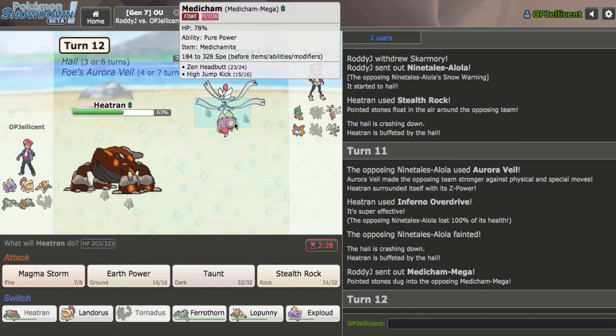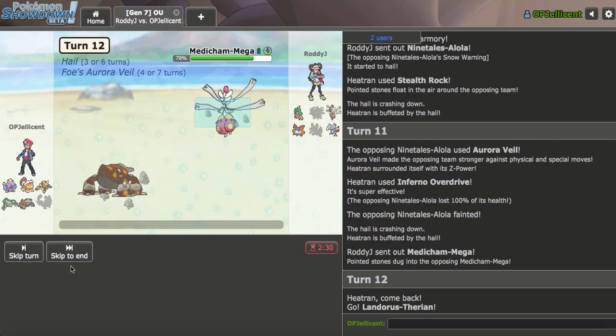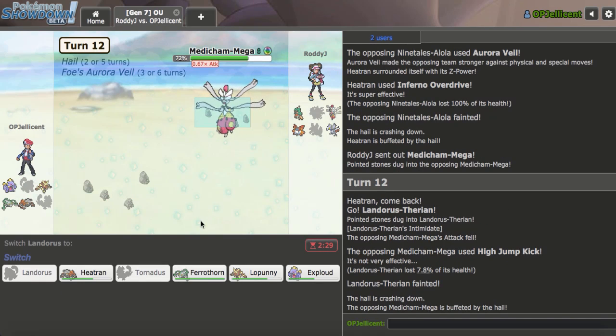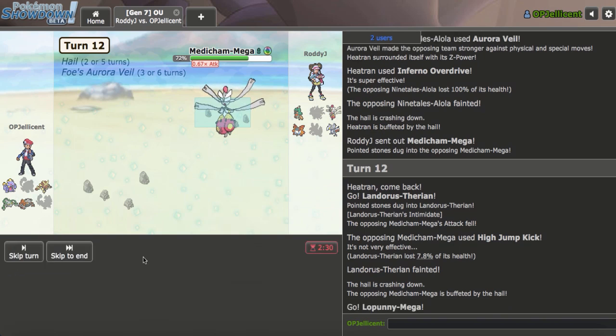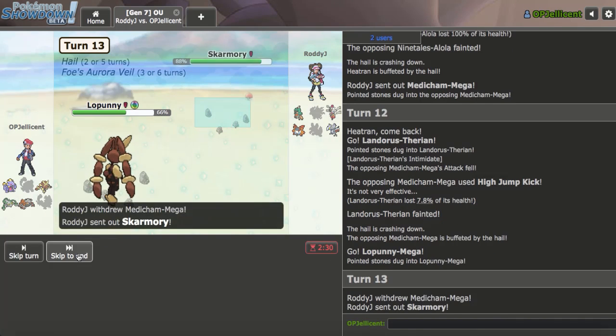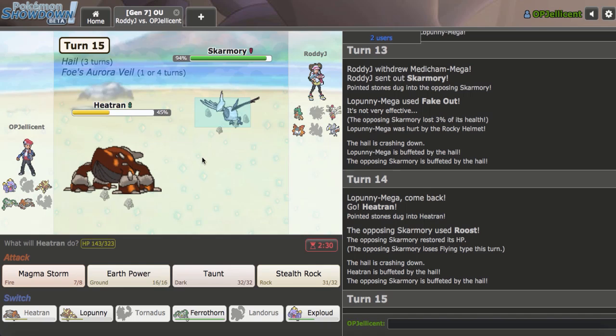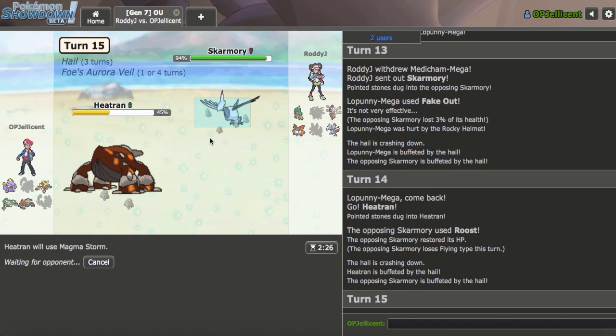No, Medicham comes in — this thing's a problem. I'm going to intimidate it with Landorus here and then bring out Lopunny after. Skarmory is annoying. Do I predict Skarmory coming in? I'll just Fake Out. I should be playing more offensively. Unfortunately I got the one turn where I predicted the double but didn't act on it. I'm going to go Heatran here on the Roost. I'll go for Magma Storm. I think if my opponent stays in, my Lopunny kind of just wins. This could be the last turn of Veil.